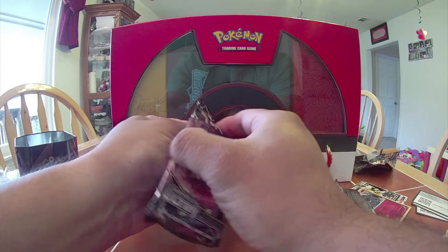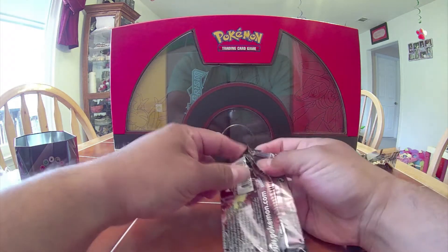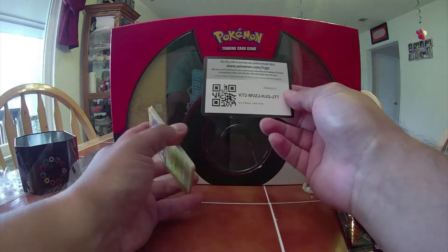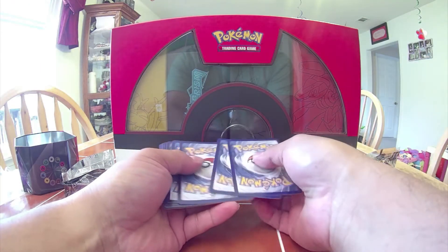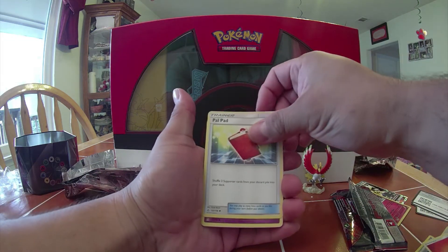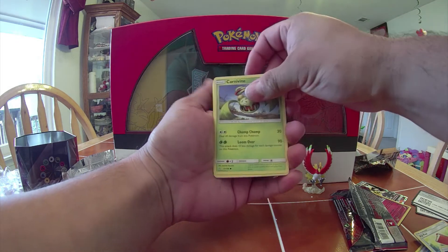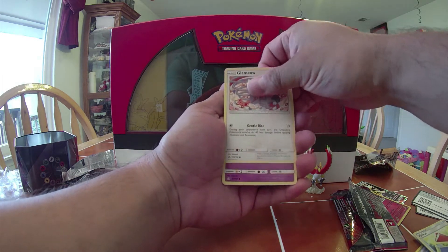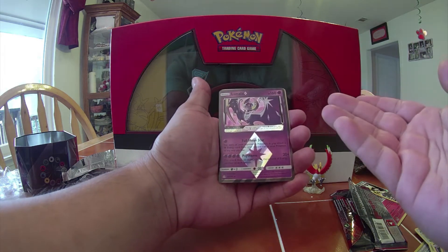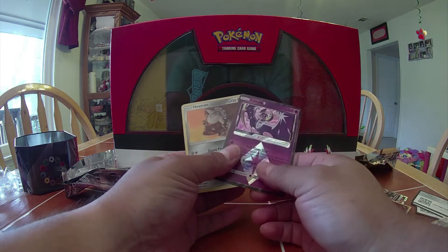I usually don't have really good luck on packs, which is why I stick to tins. But I wanted the Necrozma, so that's why I did this. Ultra Prism pack — four from the back: a Pal Pad, Drifblim, Oranguru, Carnivine, Glameow, Drifloon, Sandshrew, Hippopotas, a Lunala Prism — good deal — and a Heatran foil!